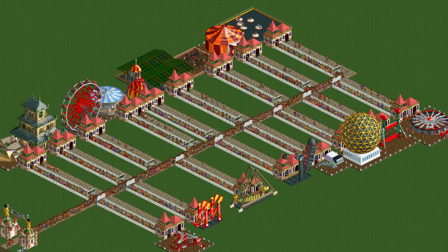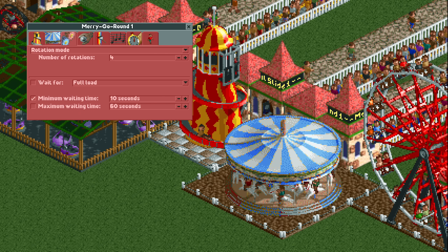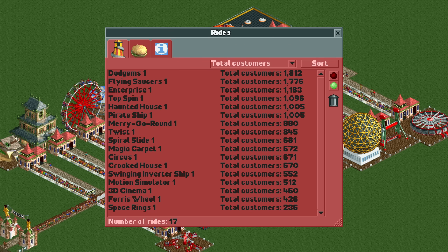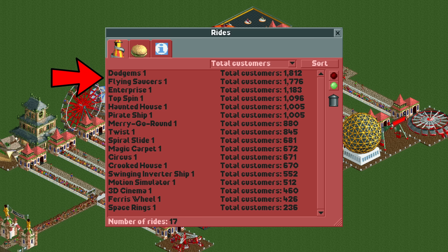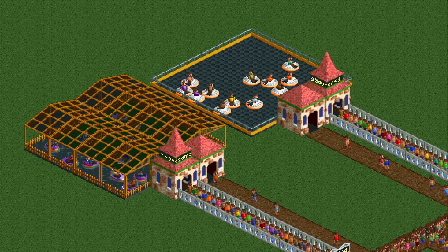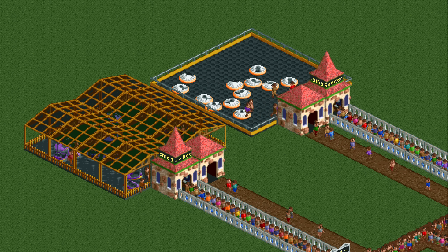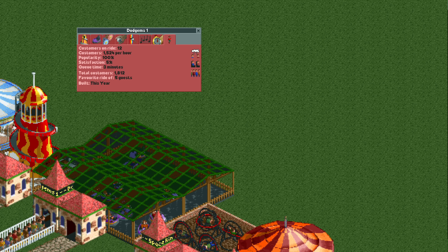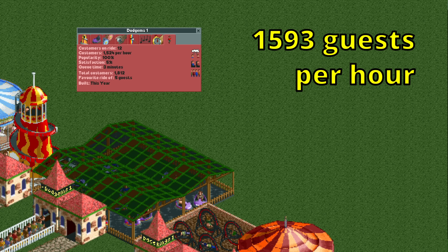All rides are optimized to maximize throughput — for example, the merry-go-round only does 4 rotations instead of the standard 9, and the dodgems has a time limit of just 20 seconds. The merry-go-round isn't doing badly, sitting in the upper half, but the undisputed champions are the dodgems and the flying saucers. They are nearly identical, though the dodgems left vehicles slightly closer to the entrance on average. The 1812 guests in a year equals 1593 guests per hour — surprisingly high for a flat ride.